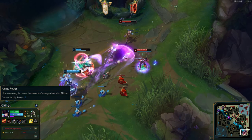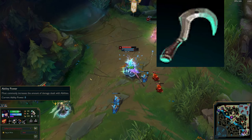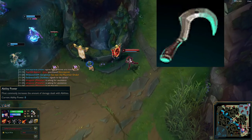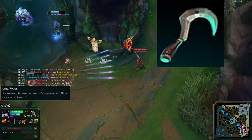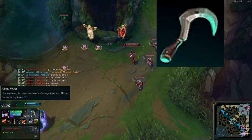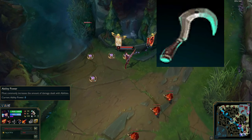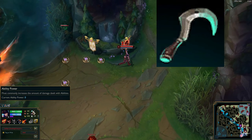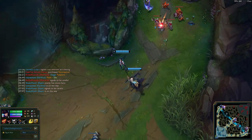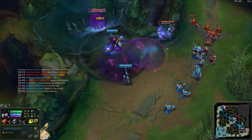For items, the only one I can really say you should get is Spectral Sickle, obviously because you're support. The other ones are mostly up to your playstyle, but damage makes more sense. You can play her as critical strike Caitlyn, lethality Caitlyn, or a combination — and my favorite is actually a combination of lethality and critical strike. So Spectral Sickle is the only item I'd say you basically need regardless of which way you go.